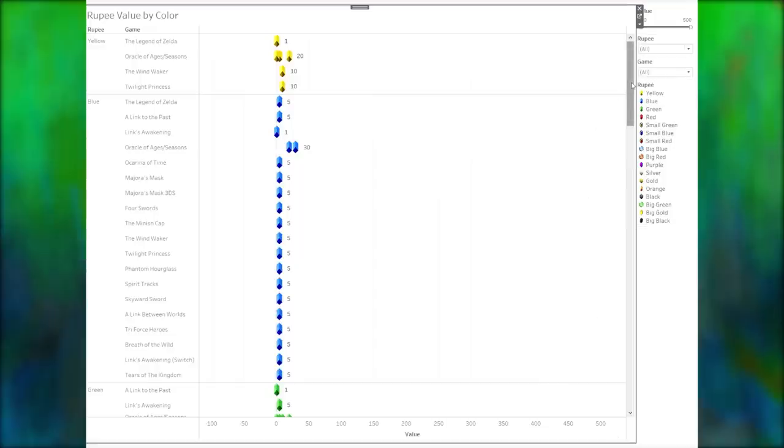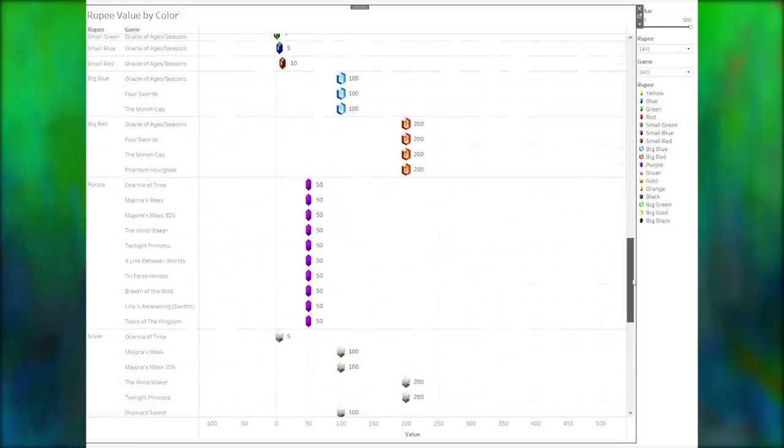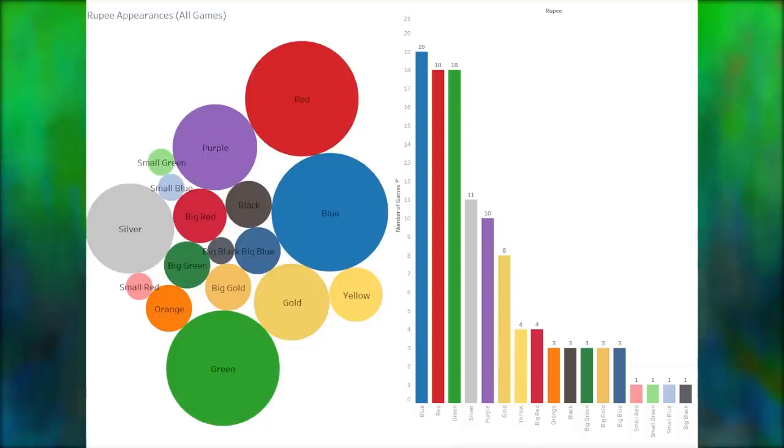This second chart is sort of the opposite — instead of being grouped by the games, we're grouped by the colors, which makes it very easy to see the change over time that each of the colors has gone through, with levels of consistency and inconsistency clearly visible. The third chart shows rupee appearance rates across all the games — how often each color appears. These bubbles in the treemap are larger the more games they appear in, and on the right we have a simplified bar graph of the same numbers. Blue is the only color to appear in every single Zelda game since the very beginning. If you don't count the first game, green and red have also been in every single Zelda except the original NES game.